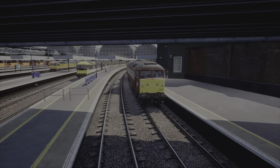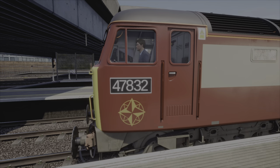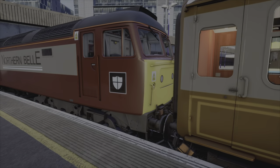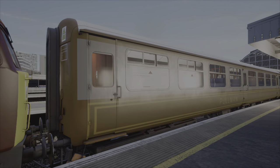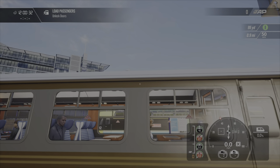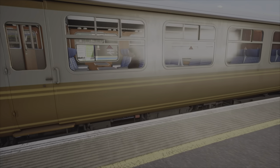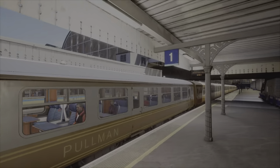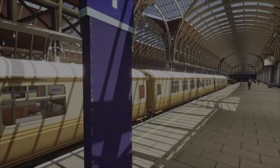Next up, we have the Class 47, 47-832, Solway Princess — the Northern Belle. I tried my best with the livery and the logo — it's not the best, I know. Along with the Pullman coaches. I know Pullman is meant to be written up at the top, but that was way too small so I put it down below. Along with all the Pullman coaches. I'm really happy with these as well.